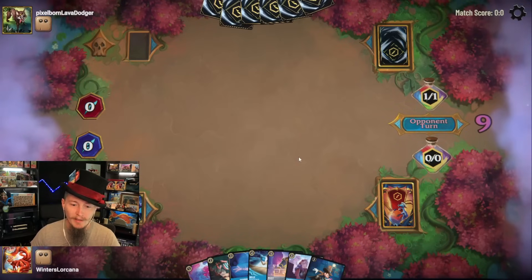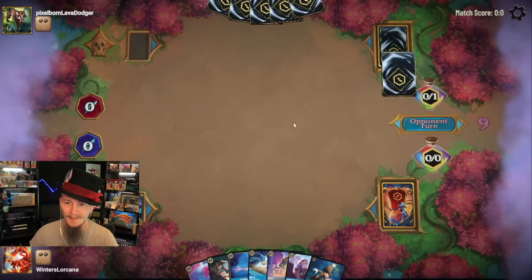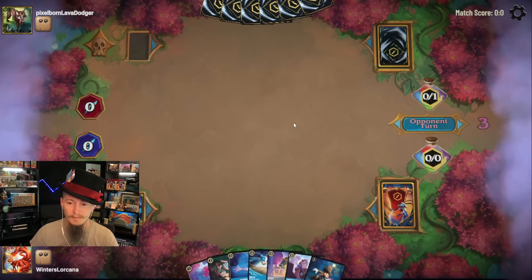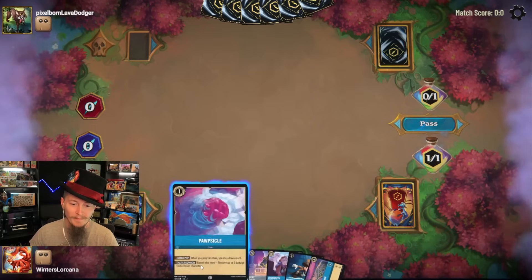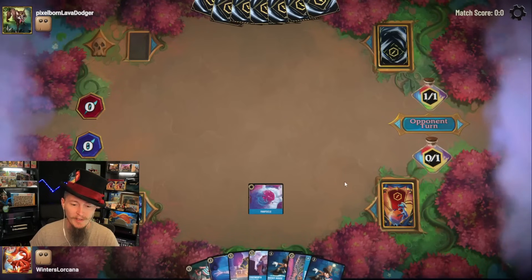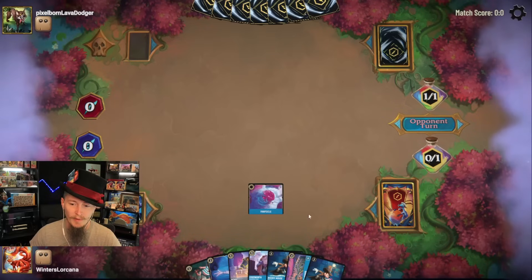McDuck Manor — red-blue control. Play your Popsicle. And they just let the timer run out. Sorry Belle, you're just too early. I have other pieces that work with our Lucky Dime, I'm not too fussed about it. I think our turn three is going to be a Mickey Mouse because it inks from the deck.